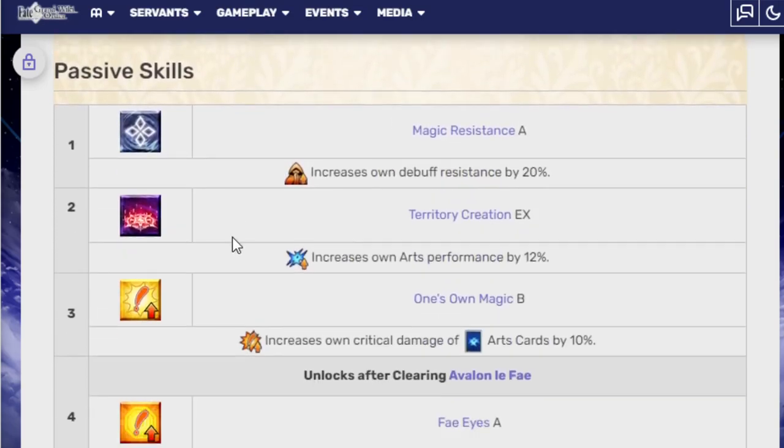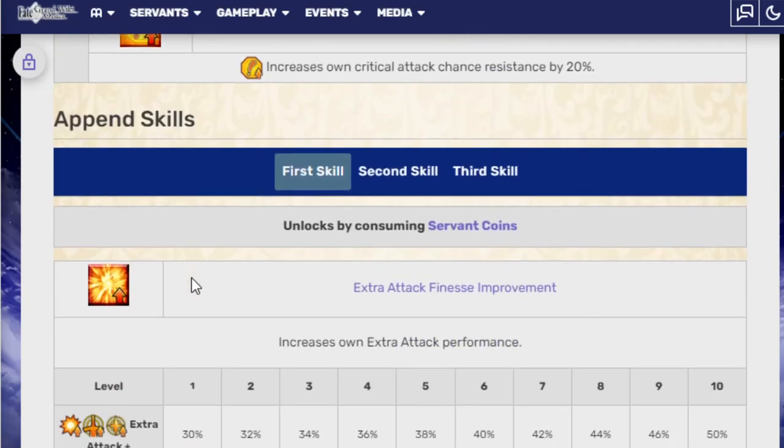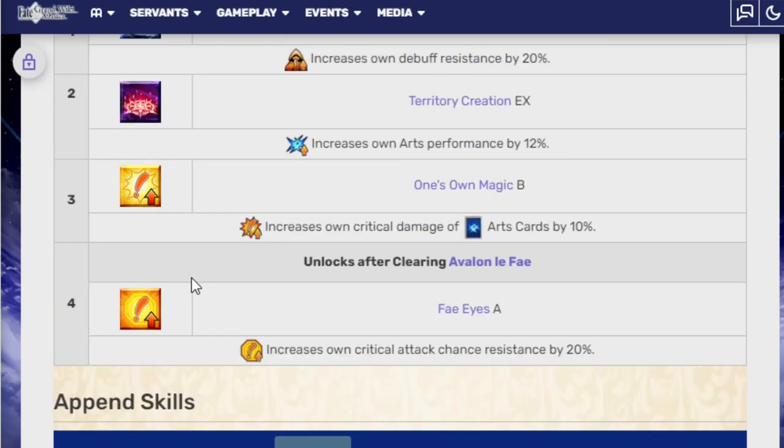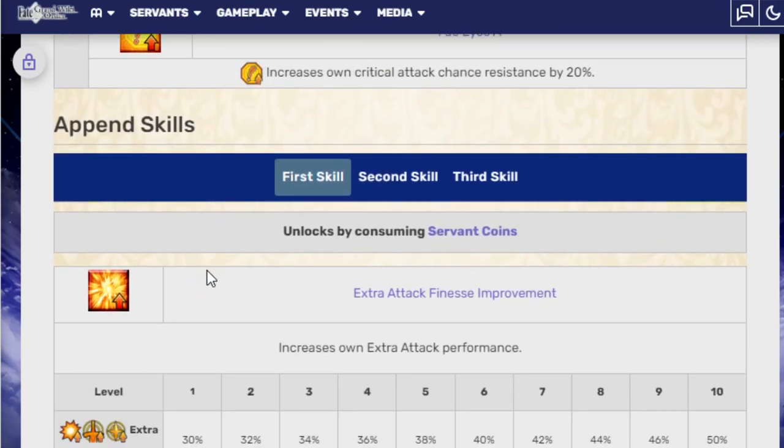Now let's go to the passive skills. Magic Resistance A — increases own debuff resistance by 20%. Territory Creation EX — increases own Arts performance by 12%. The One's Own Magic B — increases own crit damage for Arts cards by 10%. And she gets Fey Eyes after you beat Avalon — increases own critical attack resistance by 20%. I had no idea they had given her skills that make her even better when you beat Avalon. That's crazy.